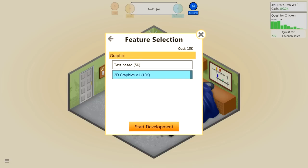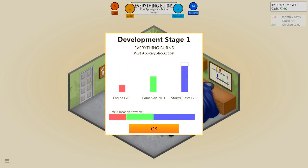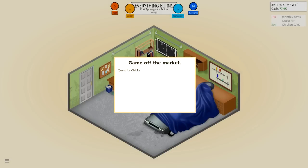Everything Burns! Yes! Everything Burns! Let's do it. 2D graphics, duh! Let's start development. Quest for Chicken is now off the market. It sold 12,911 units, generating $90,406 in sales. If it was that easy, my god, I should start developing Quest for Chicken right now in real life! Screw YouTube, man — I'm gonna get game developing.